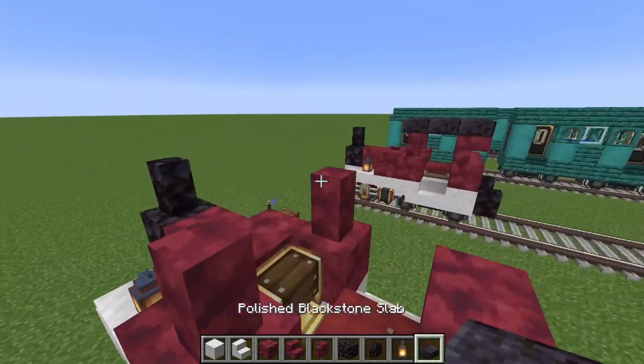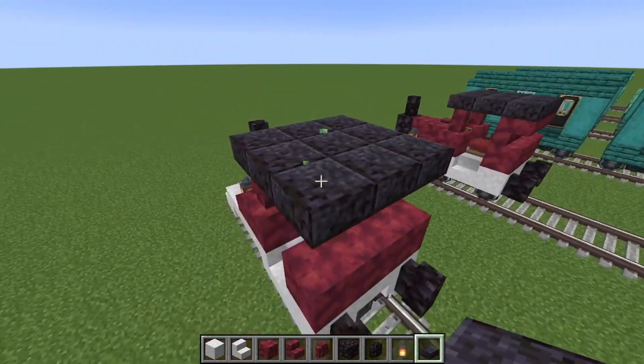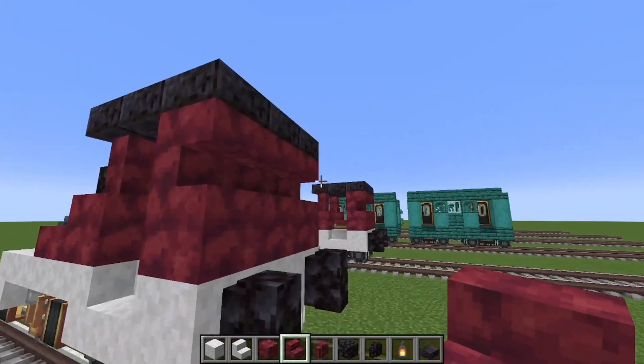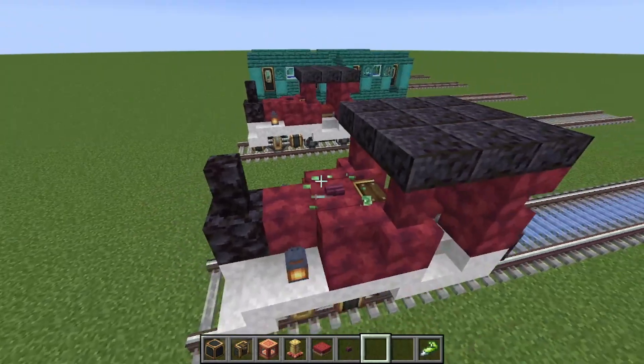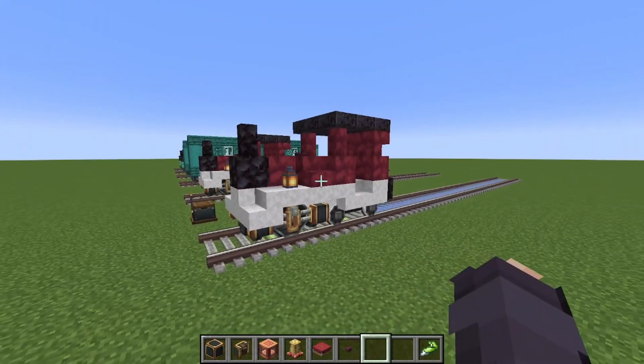Then we're going to go onto the roof, which is a 3x3 polished blackstone slab roof with three crimpsite stairs at the bottom of the roof, facing upside down towards the blocks. And at the end we are going to place a singular button for the release valve. And that is your entire engine complete.